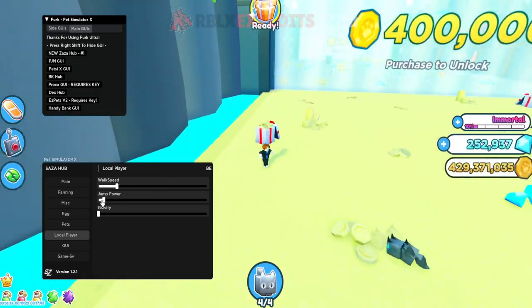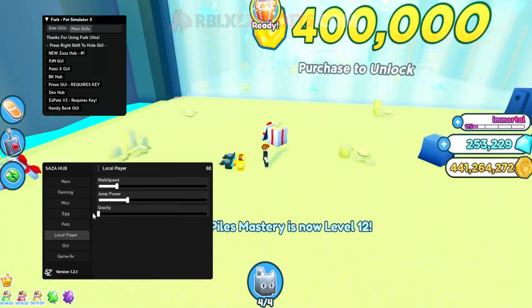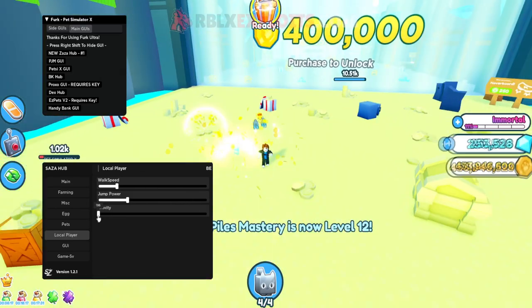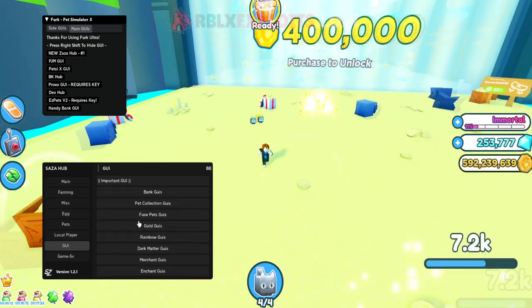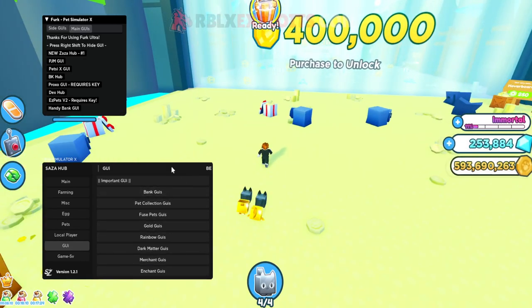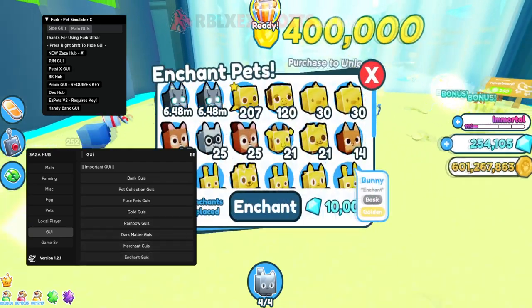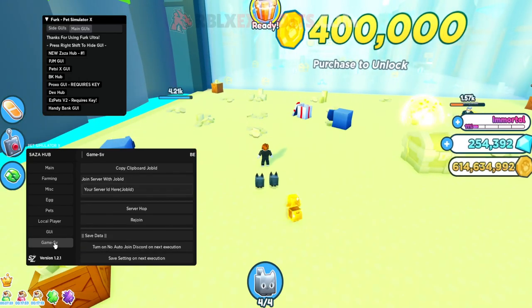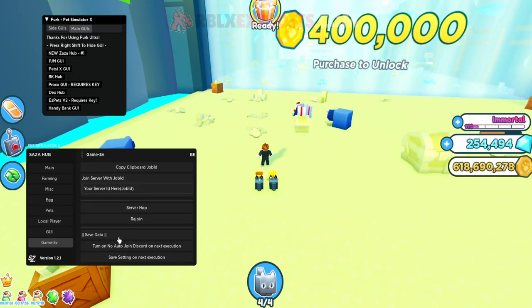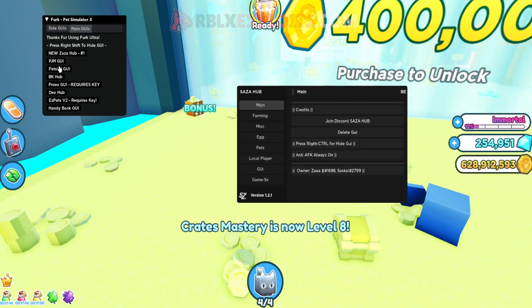Under Pets you can auto enchant — select whatever enchant you want from the huge list, set the level, enable it, and it will do it for you. You can also convert pets to Gold and Rainbow, and claim Dark Matter. Under Local Player you can increase walk speed, jump height — though too high gets weird — and change gravity. The GUI section lets you open any in-game GUI from a distance, like the bank GUI or enchant GUI, from far away.